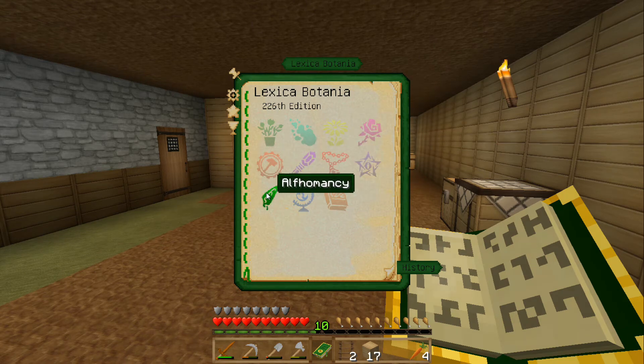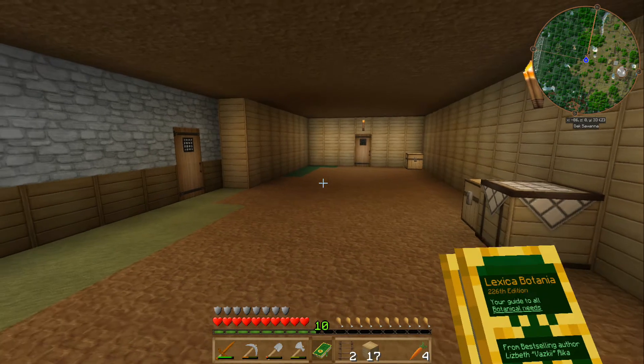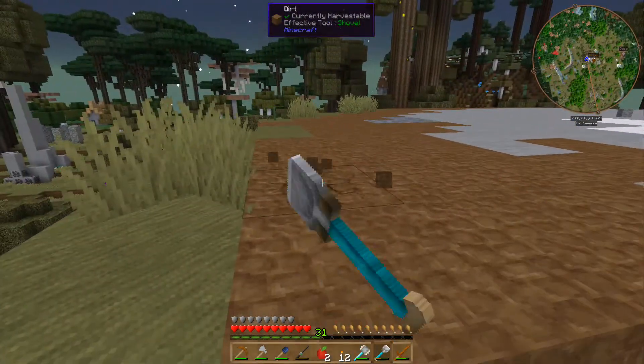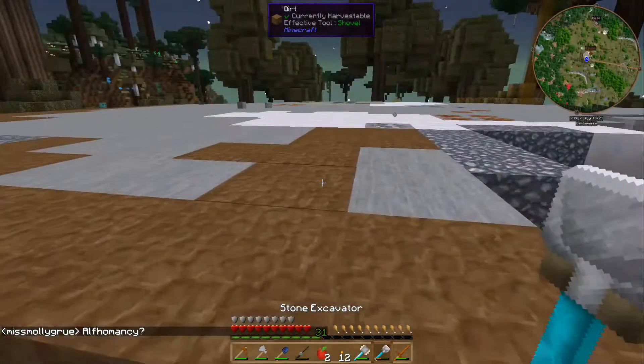Alfomancy? Yes, there's a place called Alfheim and you can get cool stuff from Alfheim. I don't think you can actually go there — you can trade your resources for special Alfheim resources.